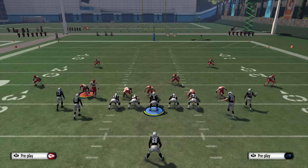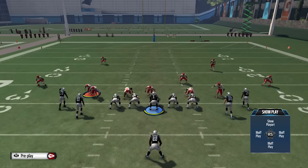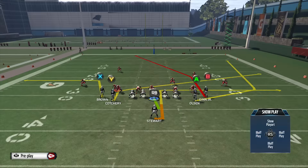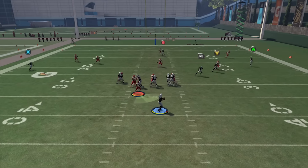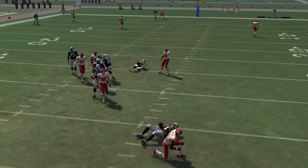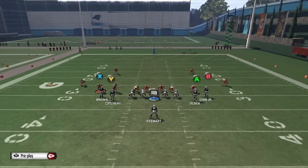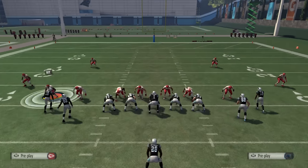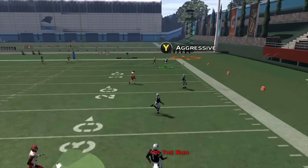The last way uses the same method — you want to have that run block icon — by using play action. Right here we change it to a play action, taking away that extra blocker on the left side. Make a play that looks like this — look how great the blocking was! We had so much time we could have completed a pass. Sometimes they are going to get there, but that running back completely fools everyone — get your guy wide open down the field.